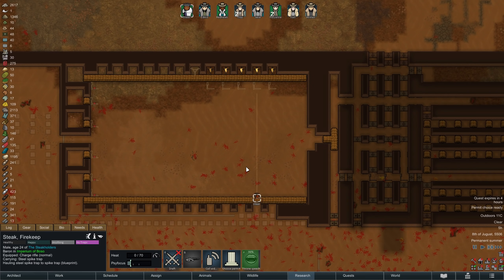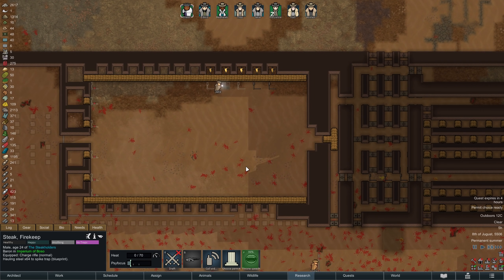On the next morning, we are investing a bit more into our defenses. We have plenty of steel to spare, so I think we can afford to construct a few deadfall traps, and placing those directly in front of our turrets should help their longevity.